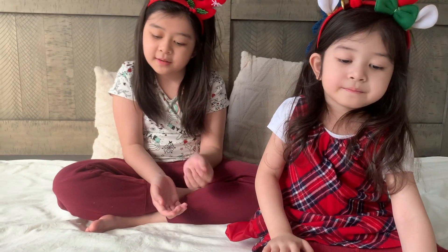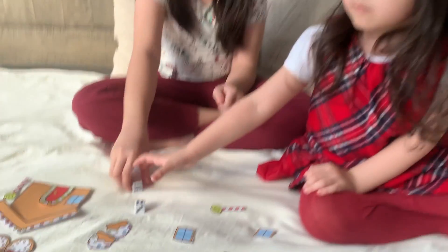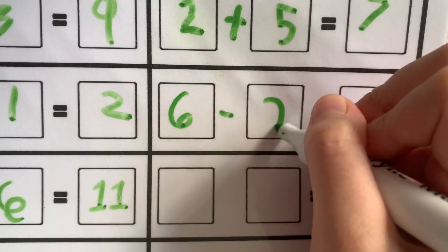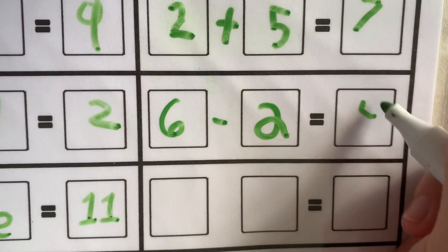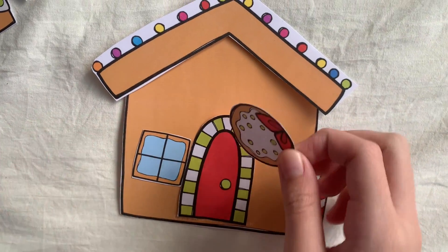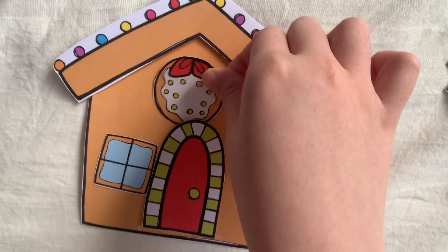My turn. Six and two. Six minus two equals four. So this is what I'm going to get — look how cute! Okay, stay in the glass window. Let's put her in.